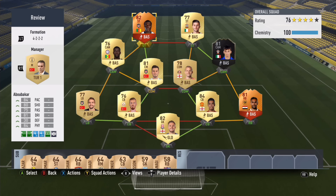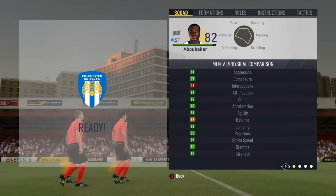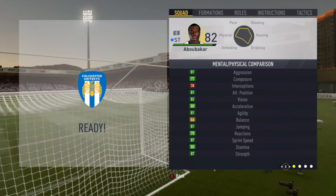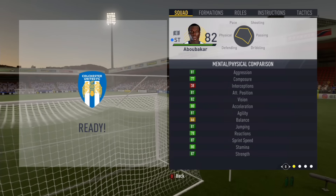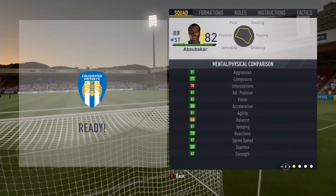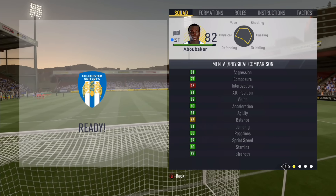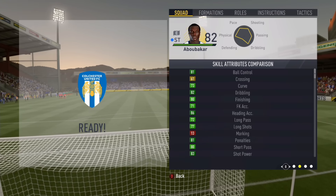On screen is the team that I played him in. We have a couple of different players this time. We've got the One to Watch Gabriard Dini, and also the international man of the match El Mohamedy at right back. On screen are the in-game stats — there'll be a link to Futhead down below so you can check them out in more detail and compare him to the 79-rated normal card.